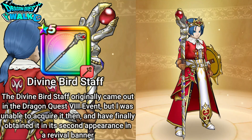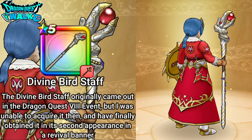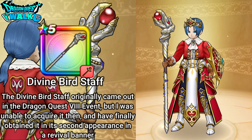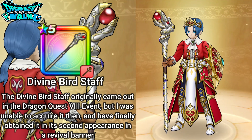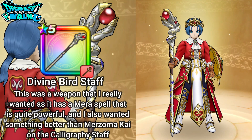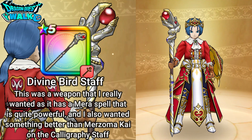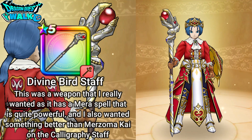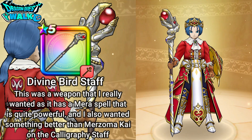This is actually a weapon that came out last year during the Dragon Quest 8 event. I did not get any weapons from that event whatsoever, but this weapon recently came up in the most recent Revival banner and I actually got two of these, so I used one to level up the other. Definitely this is something that I did want, since it has a very powerful Mera-based spell I always wanted — that probably would have helped me in a lot of battles besides using the Calligraphy Staff with Mera-Zoma Kai, since that was upgraded in the forge.